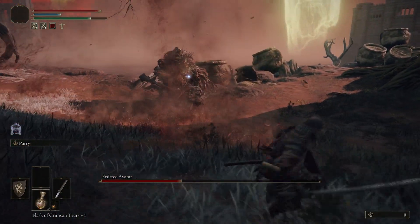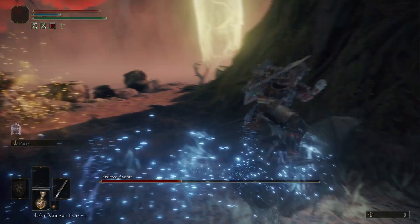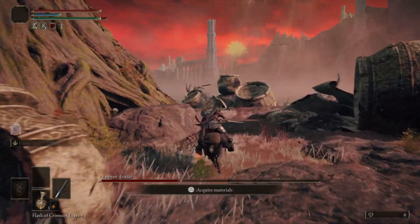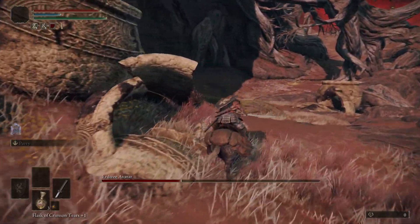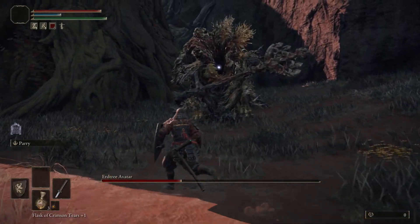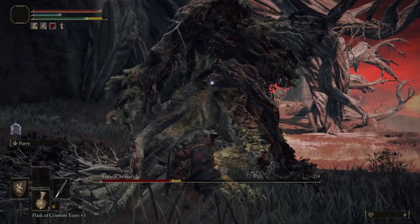The butt slam — get a little bit of distance. Yeah, this fight can be a little bit annoying. By the way, if you run away too far but you're still in the arena, sometimes you'll disengage the boss — don't worry about it because the health is still the same. The health is not going to reset, so you don't have to worry about that.